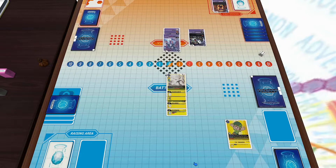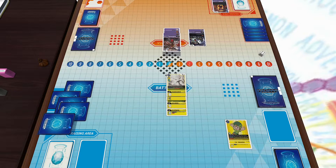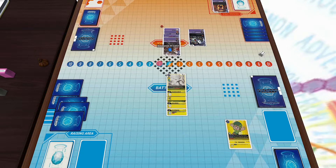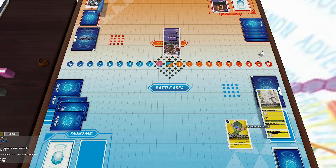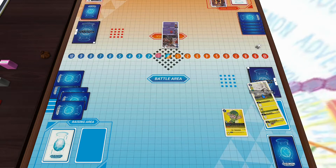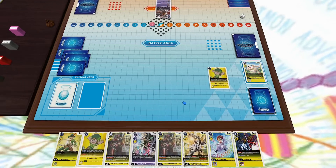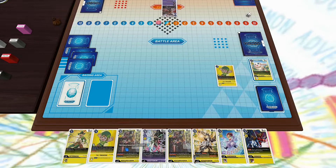Our opponent has a Garurumon and a Vilemon on the field. He drops a Chimeramon for three, just trying to get ahead without giving me too much memory. Chimeramon has an effect where you can destroy another Digimon on your field and then target something on the opposite field and destroy it, as long as it's level five or lower — which Shakumon was unfortunately. So I'm back to square one with only one memory and a lot of Megas in hand.